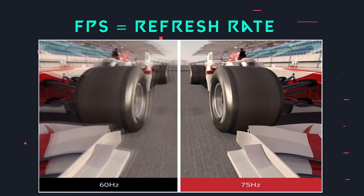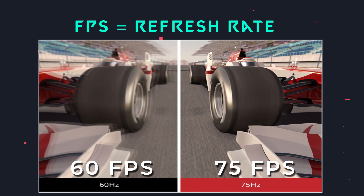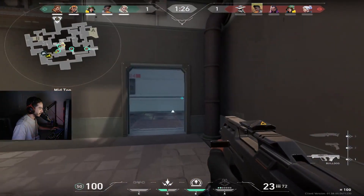For most people, the goal is going to be an FPS that is at least the same or above the refresh rate of your monitor. For most people, this value is going to be 60 frames per second. If you have a monitor with a higher refresh rate such as 75, 144, or 240, you're going to want to adjust your graphics settings to try to reach those FPS values. With that goal in mind, let's get right into the graphics settings.